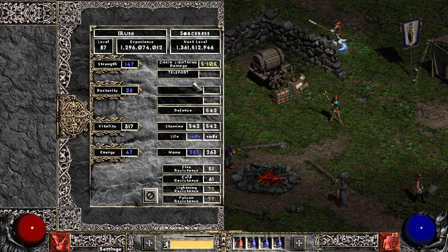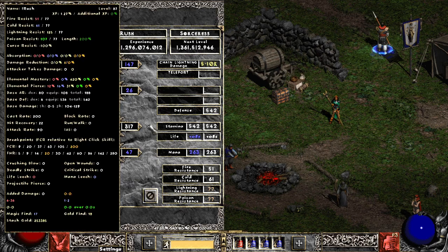I actually started Hydra sorceress, quickly realized the pierce nerf hurts a little bit more than I thought, went to combustion, then went to this build. But I accidentally held Shift and put all my points into Strength, so I had to use my last respec to get where I am now - nothing in Dexterity, nothing in Energy, rest in Vitality.